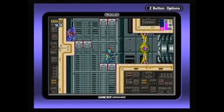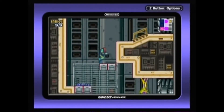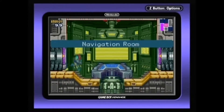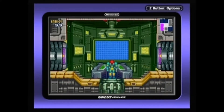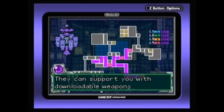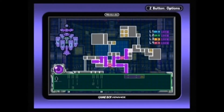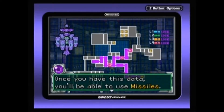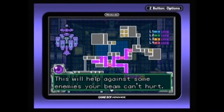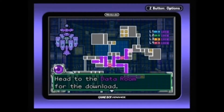There's something we can't get past just yet. As for these zombie scientists — yeah, he's gone. I have received news from HQ: they can support you with downloadable weapons data. Once you have this data, you will be able to use missiles. This will help against some enemies your beam can't hurt. Head to the data room for the download.